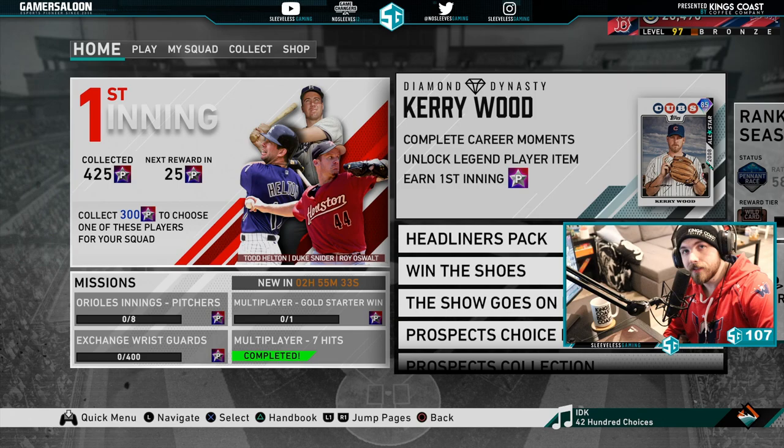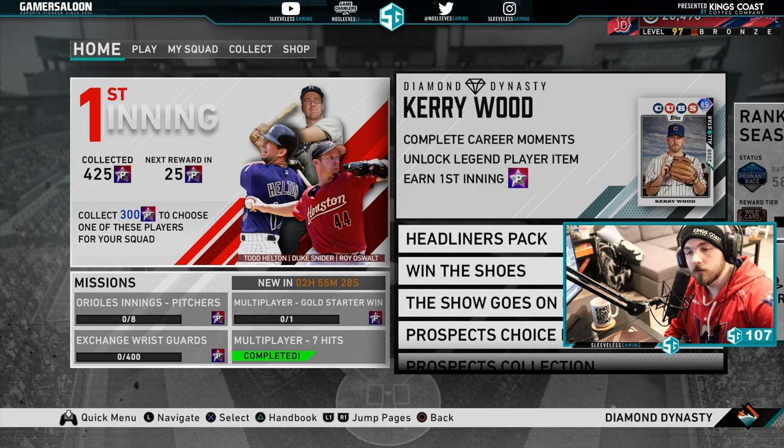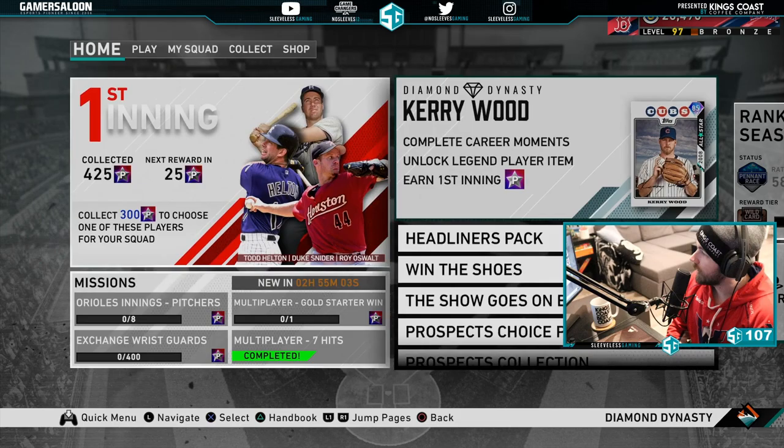Hey guys, today we got a new player program card - the 85 diamond Kerry Wood. If you're looking for a couple more relievers to round out the bullpen, this is a perfect card. I got to play with him a little bit doing the moments and his pitch combination is really really good. If you have a free-to-play team or you're looking to start out, this is a perfect opportunity to get a really good reliever, especially if you didn't take Dennis Eckersley in the four cards at the beginning of the game.